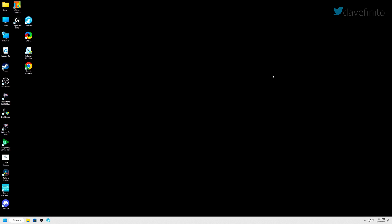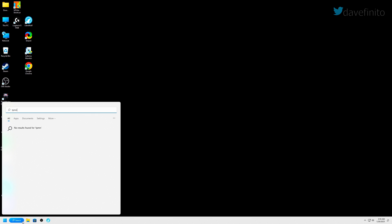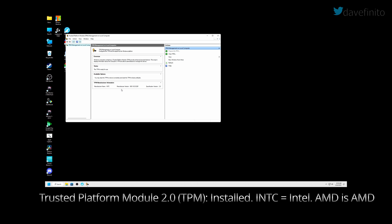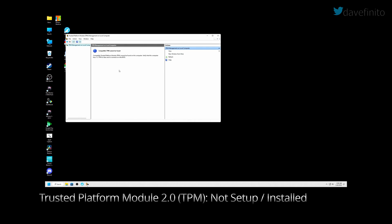How do you know if TPM is set up and enabled? We're going to cover both Windows 10 and Windows 11. To check, go to search, type tpm.msc and select it. If TPM is set up, the status should state that TPM is ready for use. If TPM is not set up, a message will state: 'Compatible TPM cannot be found on this computer. Verify that this computer has a 1.2 TPM or later and it is turned on in the BIOS.'